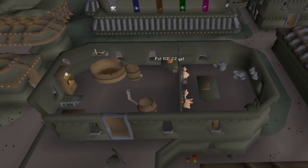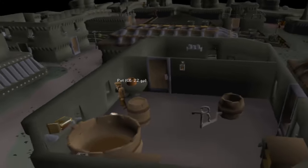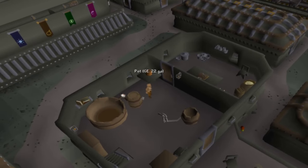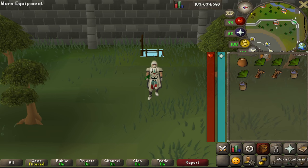Starting off strong is a method I never see anyone talk about, and that's brewing mature ales or ciders. There are only two places where brewing can be done: using the fermenting vats in eastern Keldagrim on the second floor of the Laughing Miner pub, and the other in Port Phasmatys under the Green Ghost pub.